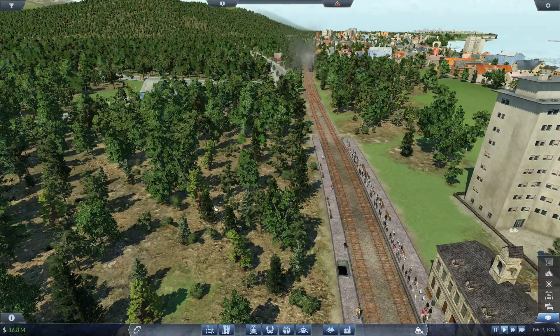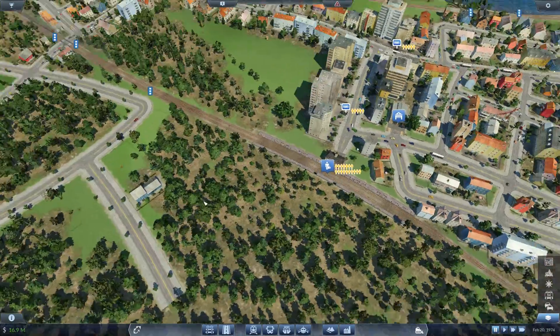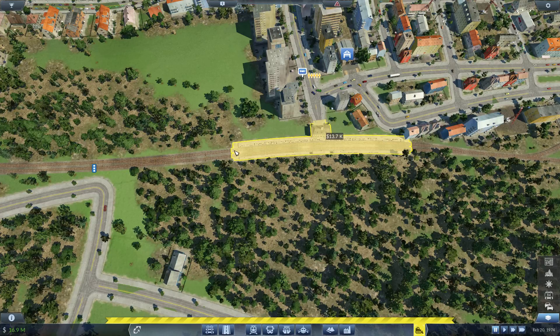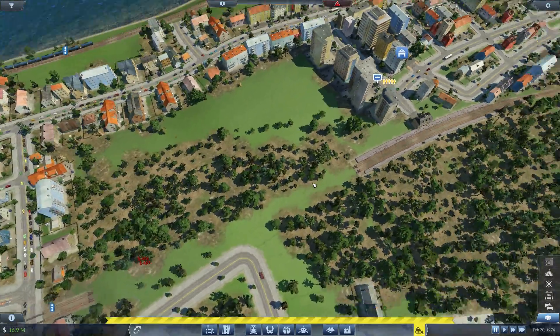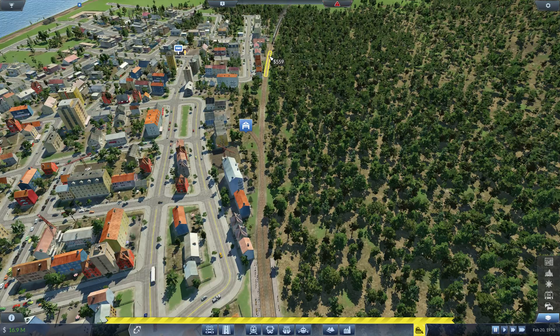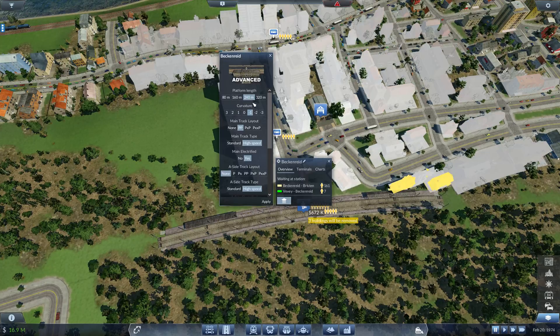As long as no trains are in the way - where are we? They're incoming, that's good. Let's bulldoze - I'm going to take you out all the way to the road. Let's bulldoze here all the way up. We'll take out another depot. Any little bits left? No, good. Let's extend it - 240 meters, should be feet since the rest of the game is in feet but that's the way it goes. Curvature, high speed - oh it's trying to electrify it again.